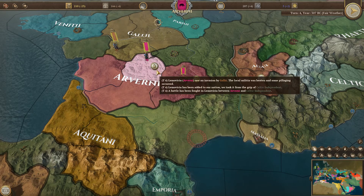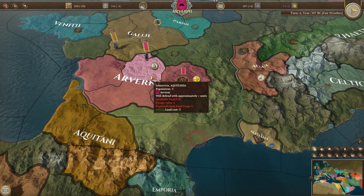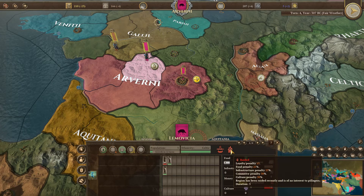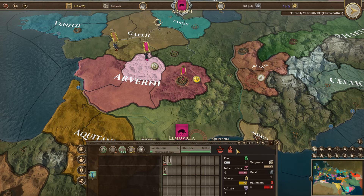Last time we took over Lemavichia, and this symbol here means it was raided. It was not raided by us — this is an AI thing. When a territory has been raided you get all these penalties, and you can see the duration is five, so it takes five turns to get rid of them. It's really quite steep early in the game. Later you can build walls or leave garrisons to stave off raids, but early on there's nothing we can do.